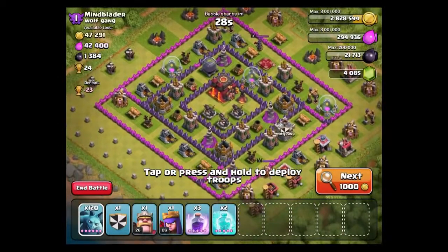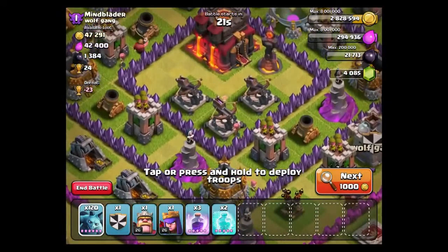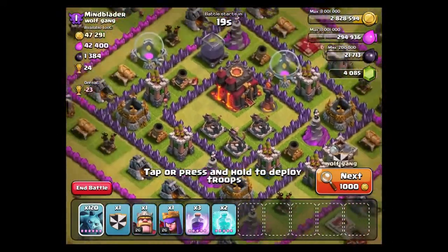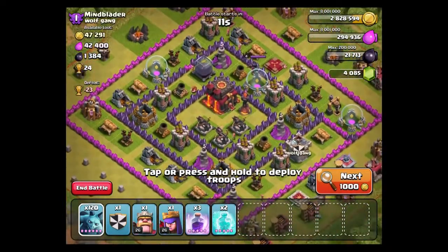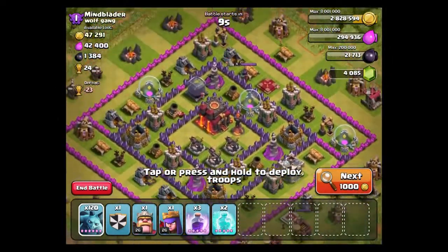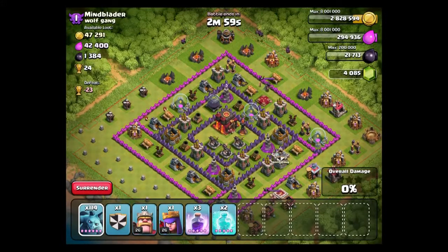The first base we find actually is pretty good - this isn't too bad at all. The reason this one isn't that bad is these Expos: one of them's pointing down, two of them are pointing up, but they're right next to each other and right next to that Inferno, so it should be easy to hit a freeze spell on. It definitely looks doable. Everything's kind of under-leveled for a Town Hall 10, and the Air Defense is at lower levels. Everything's around the outside, so we can definitely pick apart the 50%.